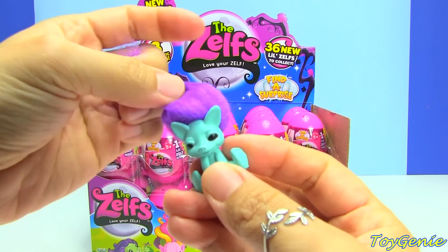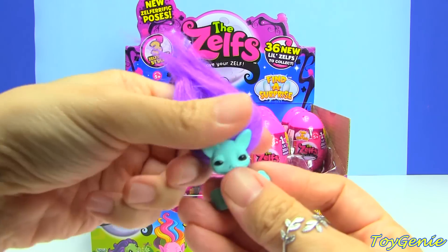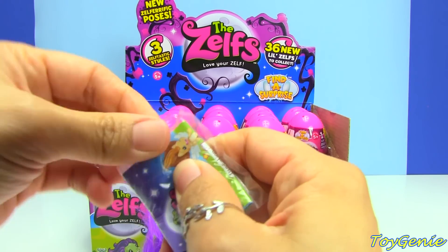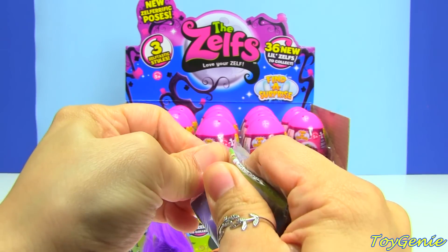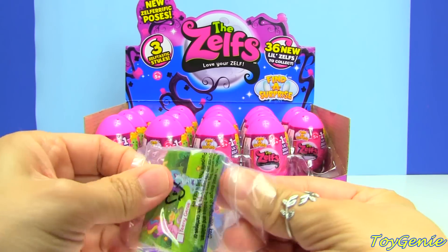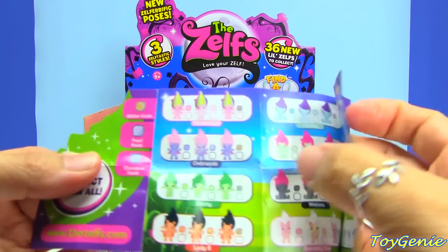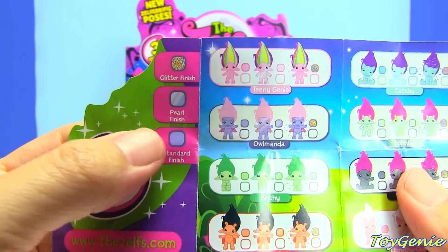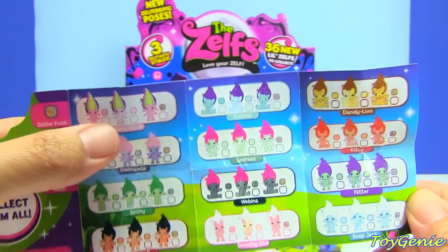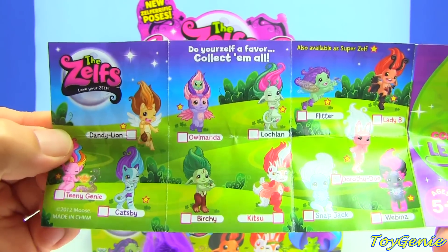Oh, this is awesome! I like this one with the purple hair, I like this blue too, these are so adorable. So let's take a look at this really quickly. I think this is the collector's guide, which is similar to what they had in the mushroom pods that I opened up. It looks like there are three different finishes: the glitter finish, the pearl finish, and the standard finish. There's a total of 12 different Zelfs to collect, but each Zelf has three different finishes, which makes it 36 different Zelfs.